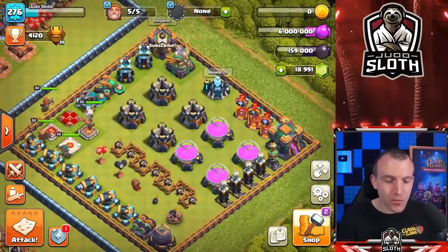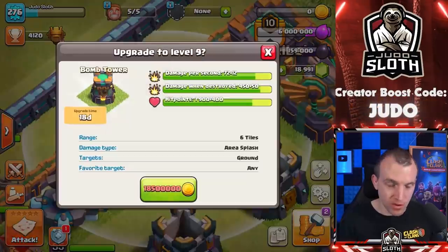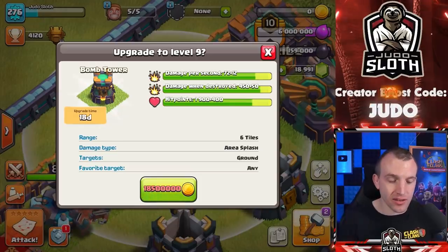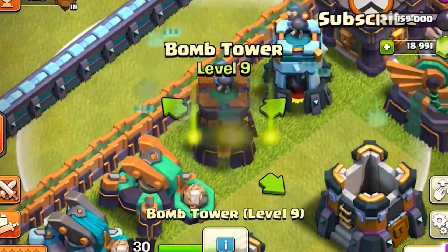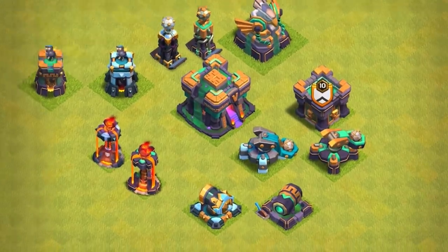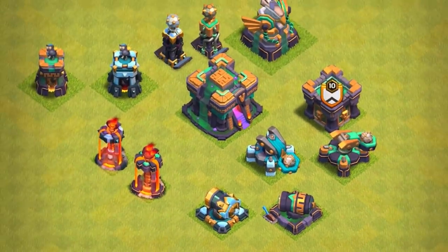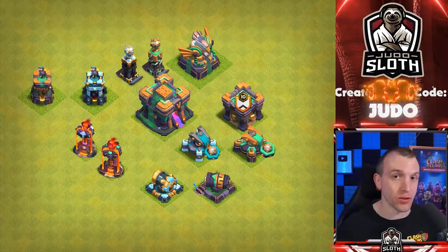The final defensive upgrade — the Bomb Tower: 18 days with an 18.5 million gold upgrade. You can see the stats on your screen. Very quickly, here is aesthetically what all of the new defensive levels look like. The cannon is my favorite, particularly with that glow, but let me know your favorite in the comments. Let's go through all of the new troop levels.